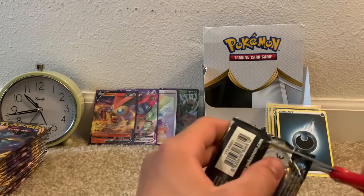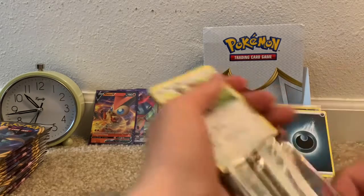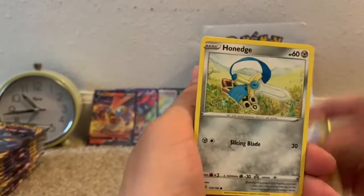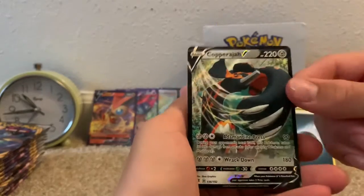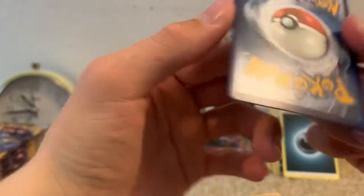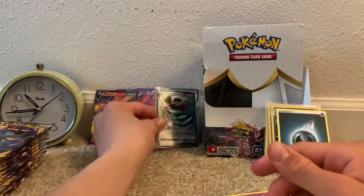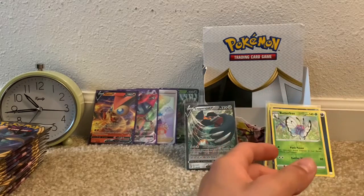These just do not want to open for me at all. I'm scared one of these times I'm going to end up cutting the cards inside when I use the scissors. Pack trick is four and two. We have a Budew, Phantump, Dreepy, Croagunk, Farfetch'd, Honedge, Grass-type Energy, Twin Energy, Phanpy, Reverse Rare Butterfree, and a Copperajah V — that is an Ultra Rare. That is our first Ultra Rare in this right side of the box, and we got a Reverse Rare as well. That was the fourth pack, so we have about 14 packs left to go.